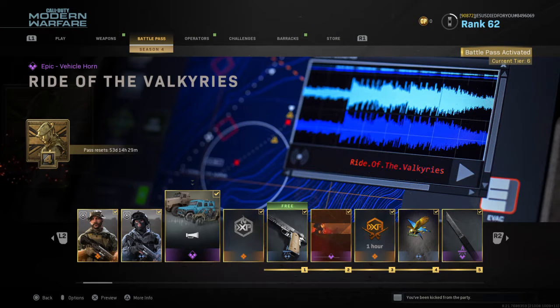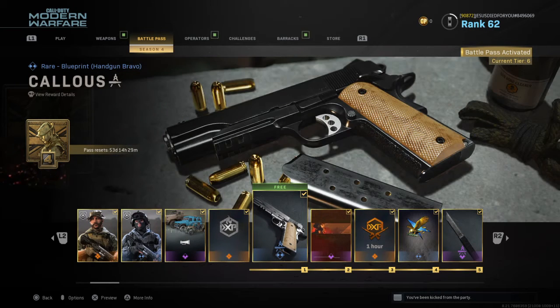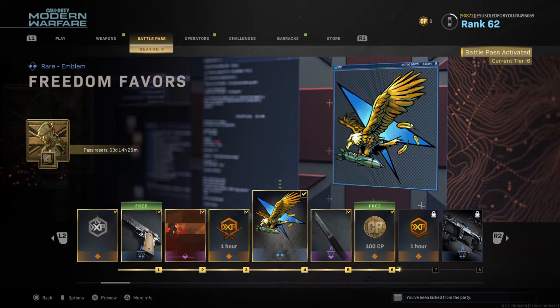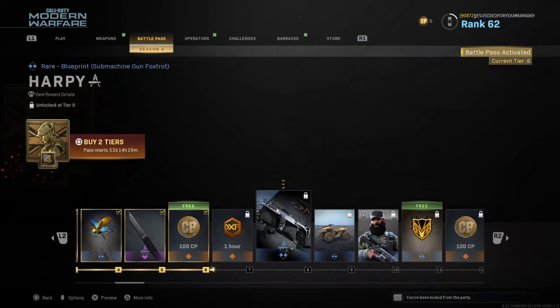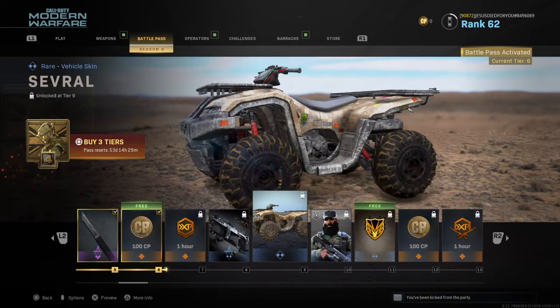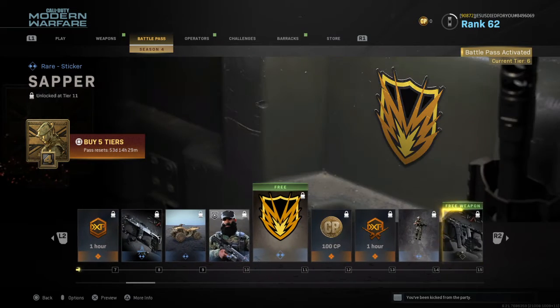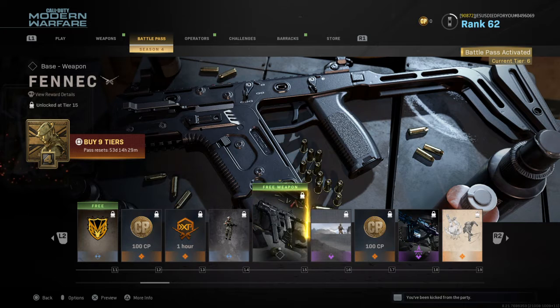A Ride of the Valkyries XP bonus, weapon blueprint, emblem, a knife — I'll just call it a knife — COD points, XP, another blueprint, a camo for an ATV, a skin, an emblem, COD points, XP, another emblem.